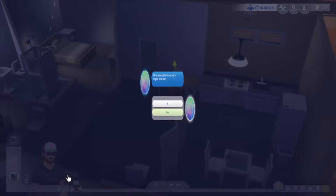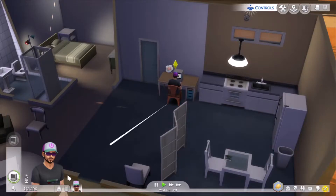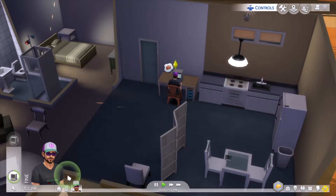Johnny Zest — yeah, we'll let the friend come over. That'll help with the social too. I do have some work to do, but it'll be nice to have a friend come over. I didn't lock the door. I've done that in other ones where I've locked the door.